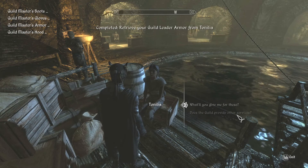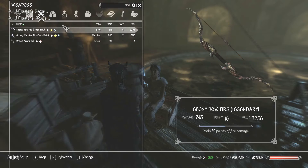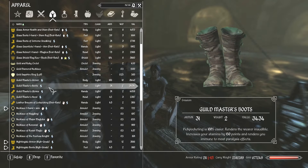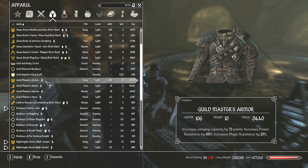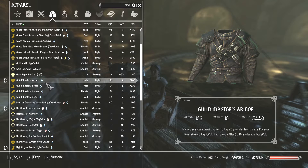Those of you who don't want to see it, you're running out of time to hit the stop button, because I'm about to show it to you. And here it is — the Guildmaster Armor. Look at the numbers on that. I could not believe when I saw these numbers. That is just absolutely unbelievable. You end up with a total of 30% magic resistance, and combined with the 30% I have in Alteration, that's just amazing.